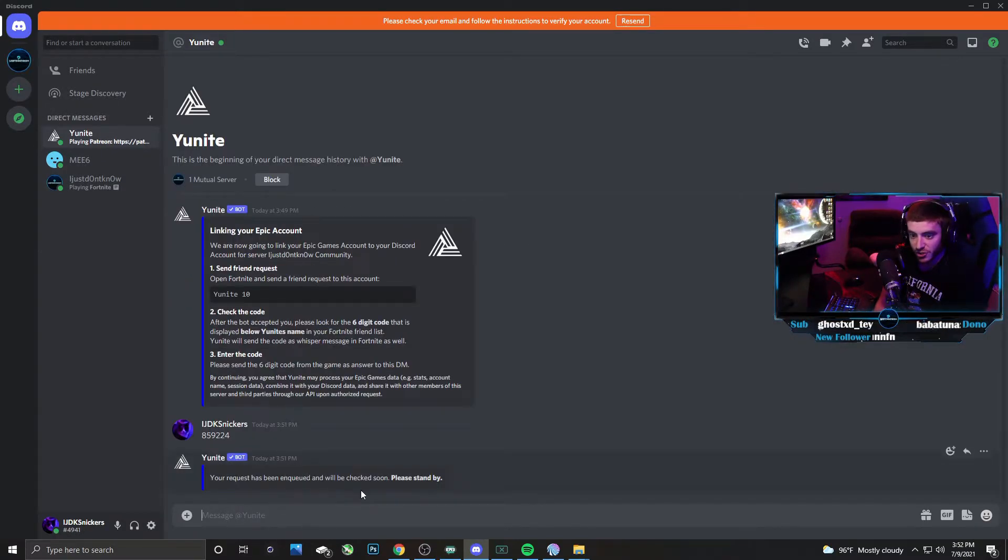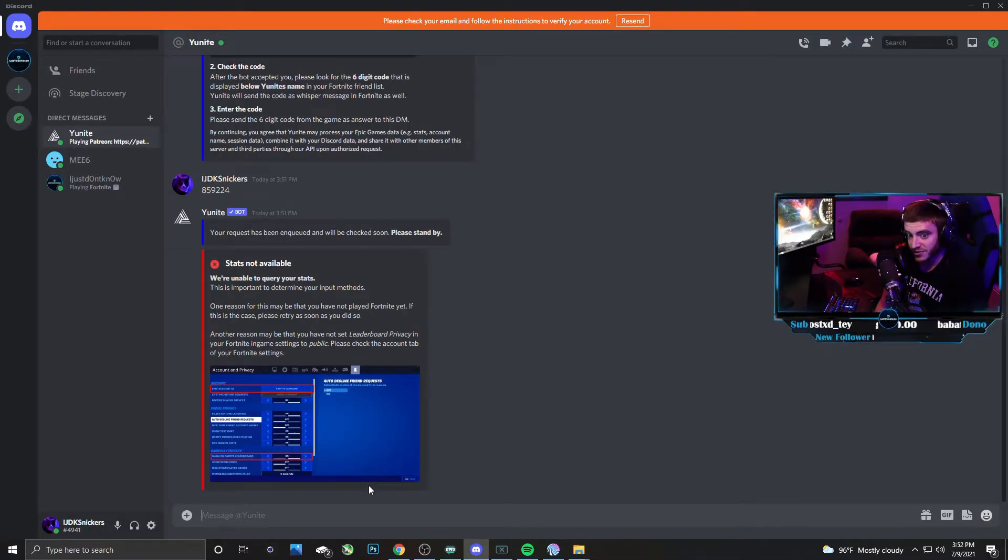And then it says, if you're in queue, please stand by. Wait just a minute. I actually paused that little video section right there because I was worried I did something wrong, but I did not — that is the correct way to do it exactly. The reason why it looks a little different here is because I'm not high enough level on this account since I made it just for the purposes of this video. You can tell it's saying the stats aren't available. But if you did that, you are already all verified. Unite's going to know what you're playing on, your username, all that good stuff.